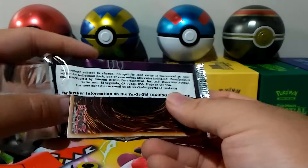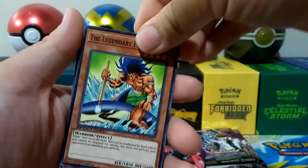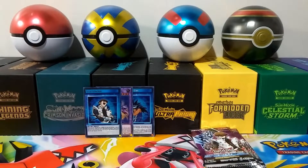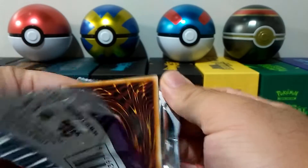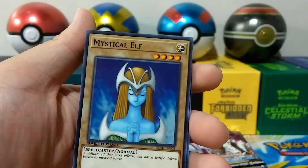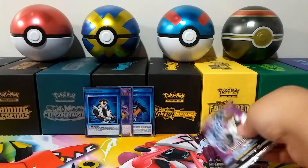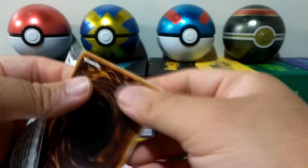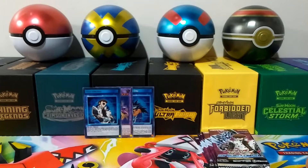That's one of the other reasons why I like Speed Duels — only three rarities: common, super rares, and ultra rares. Can't get easier than that. Legendary Fisherman, Slushy, Water Hazard, Big Wave Small Wave. Fusion Recovery — that's the first one of that. Ready for Intercepting, Mystical Elf, and Warrior Die Grapher — that's the first one of that card too. Ready for Intercepting, Mystical Elf, and another Warrior Die Grapher.